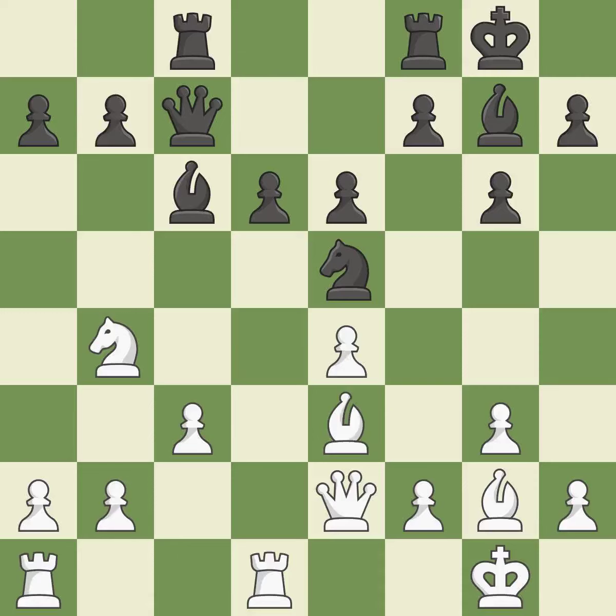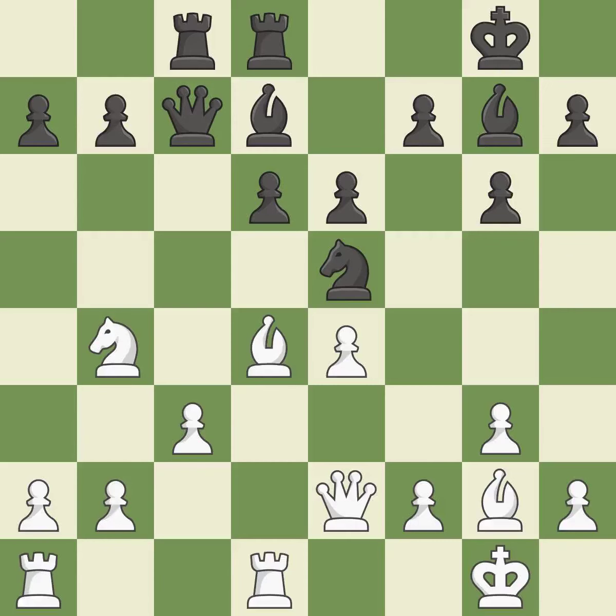This shifts the bishop to a square with more activity, giving it greater scope — the best choice. By moving a rook from its starting square, this activates it. This strikes a rival knight — quite good.